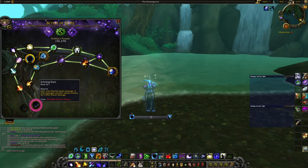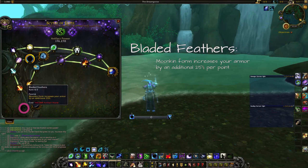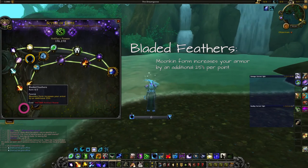The last three points go into Bladed Thedas — in Moonkin form this increases your armor by an additional 25% per point, so 75% more armor total. This is purely a survivability talent and not that strong in PvE compared to the other talents, so it's the last thing I skill.